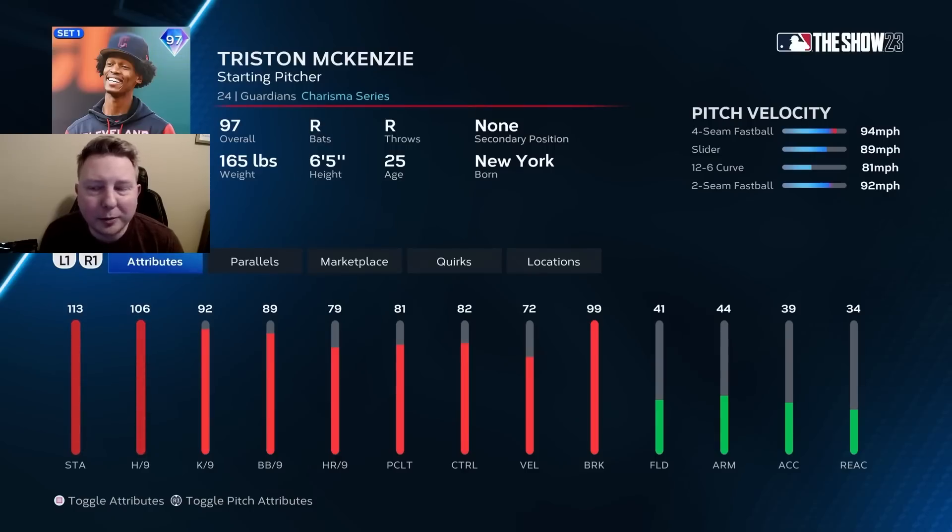Next is Tristan McKenzie. Not going to spend a whole lot of time on this card — sorry Tristan, if you're watching. This is the worst card in the set for sure, completely unusable. Two fastballs, slider, curve — doesn't throw a changeup. You're not going to get anybody out with this card. It is a D-tier card.